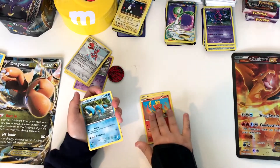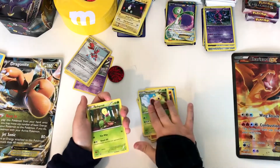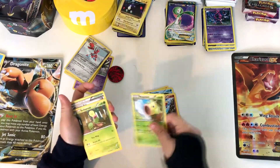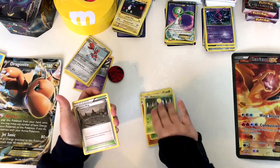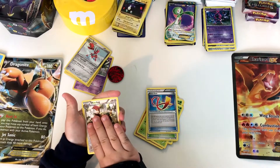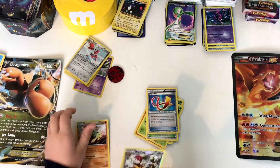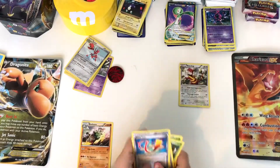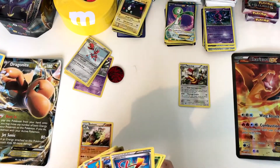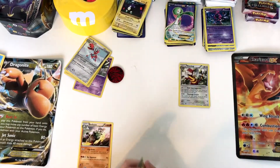We've got a Magmar, a Clauncher, a Weeping Bell, a Bellsprout — look, it's the evolution! All we need now is a Victory Bell. We also got a Watchog and a Breloom. So although we did get a Pikachu and the Bellsprout evolving into Weeping Bell, that's a pretty good first pack.